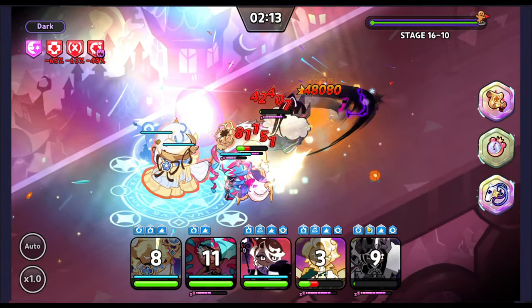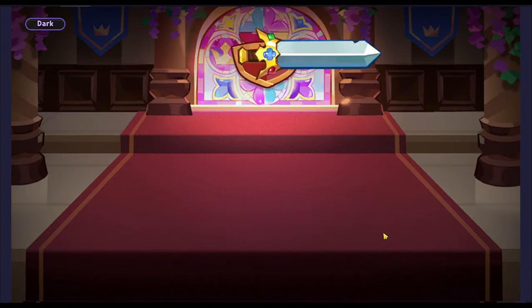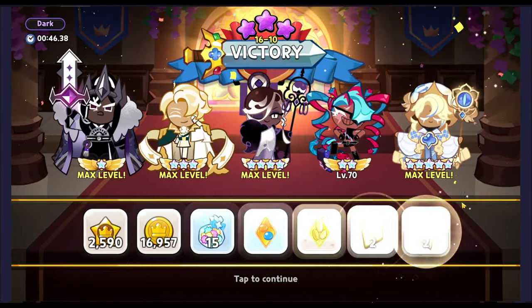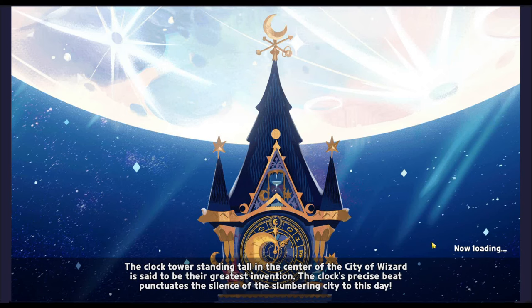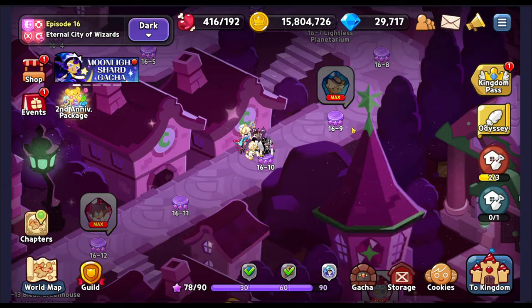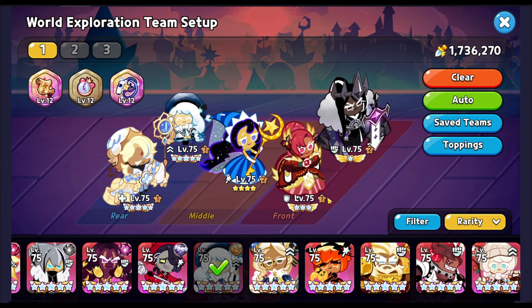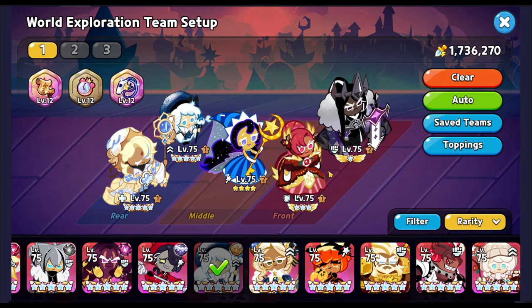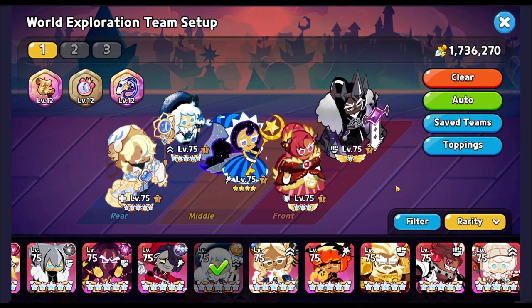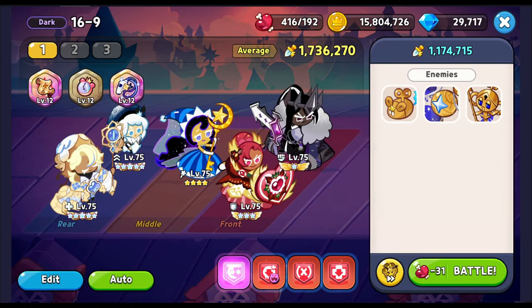Dark Cow almost died, but we beat it. All five cookies are able to get rid of the HP shield, though these four are the better options — bringing just one of them is enough. On my main account this would be the team I'd use. Darker Cow is the replaceable slot for any of those shield-removing cookies, and the rest depends on your tank, DPS, and support/healer. Good luck with 16-10 — it's straightforward once you know which cookies remove the HP shield!